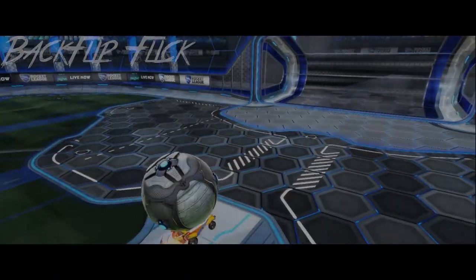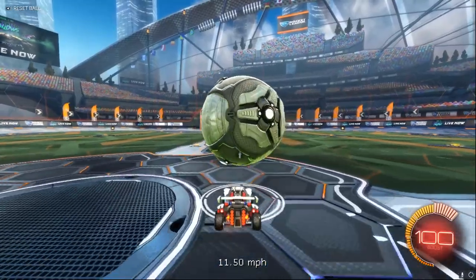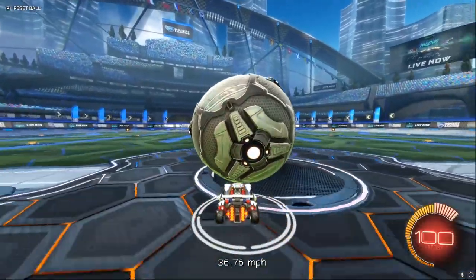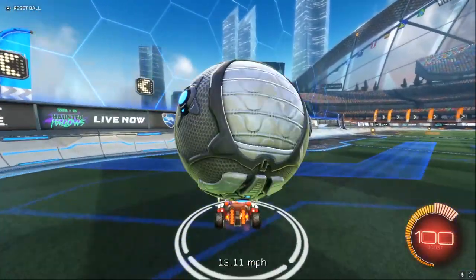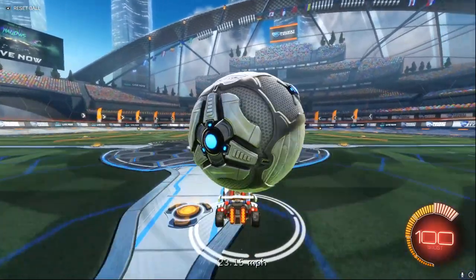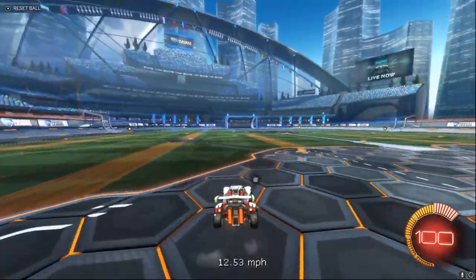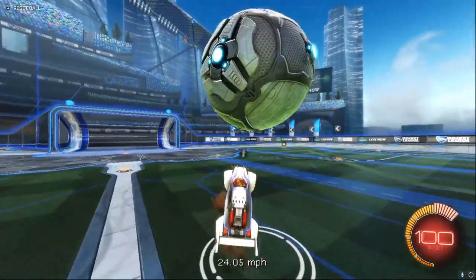Next up is going to be the back flip flick. To do the back flip flick, there are a few different ways to do this. You can have a forward momentum back flip flick where you have the ball further forward on your car. You can have it slightly further back on your car to do a more vertical flick so it gains more height. And you can also have it all the way to the back of your car to push the ball in the backwards direction. This one is a little bit more difficult to get down. Sometimes the ball just pops up off of your car. To ensure that doesn't happen, make sure the ball is rolling on your car and not bouncing at all. You'll be able to tell when this is happening if sparks are coming off the back of your car — if there's no sparks, you should be able to flip properly.